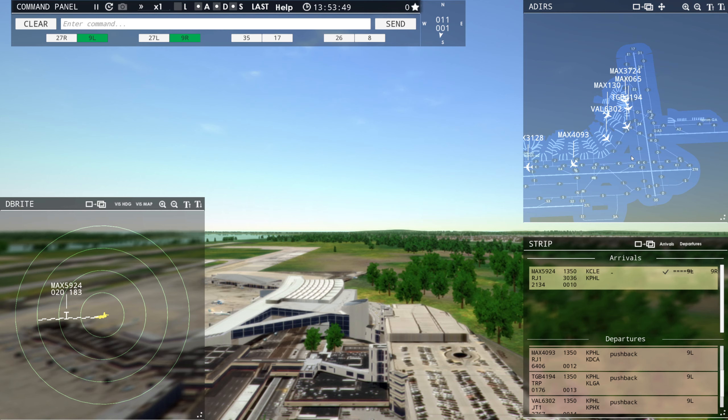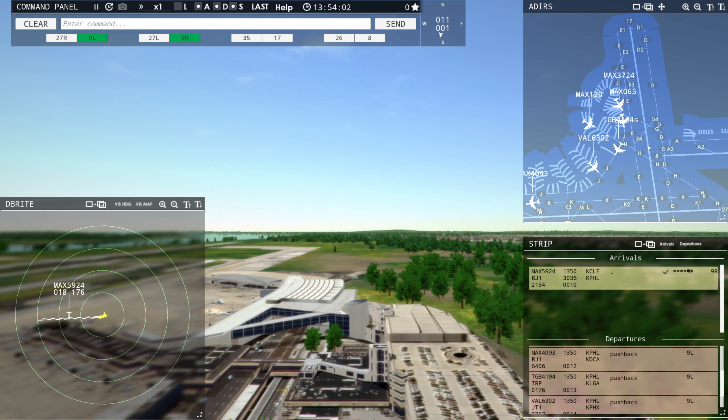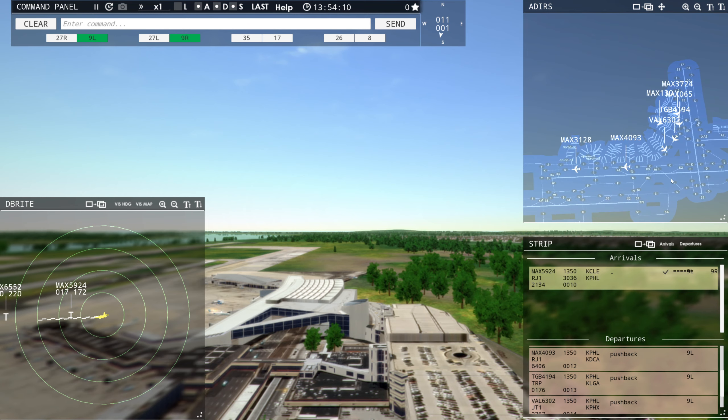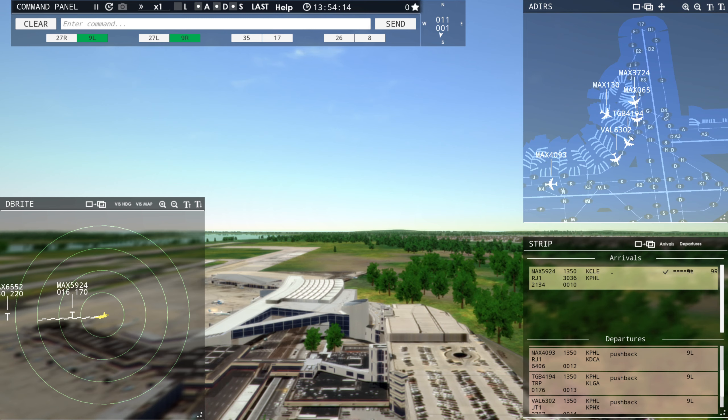You'll notice I'll be talking over a lot of the traffic — A, because it's difficult to anticipate when they're going to be speaking, and B, if you don't talk over them, you just don't have the time to give everyone commands because you're managing ground, tower, and departure clearance as well. So we'll just let these guys taxi through and then we'll let Magic 130 continue their taxi. They will stop for each other if they're behind, but if they're going perpendicular or head-on, they will crash into each other.